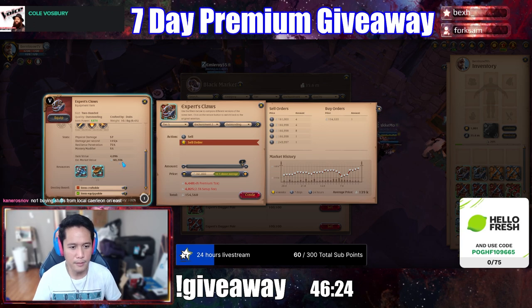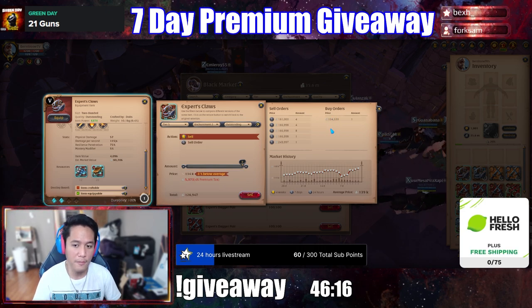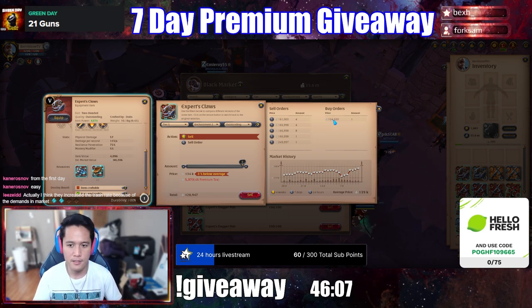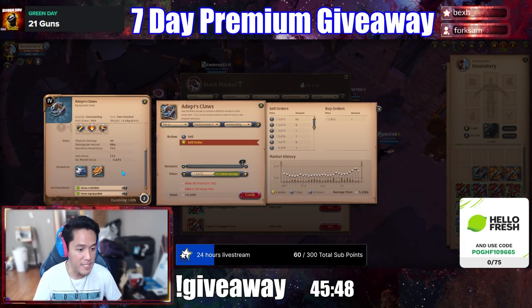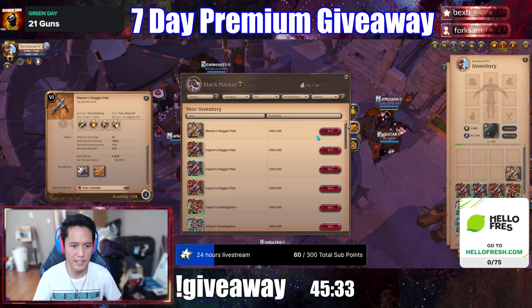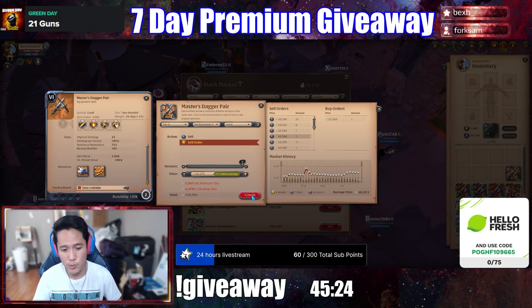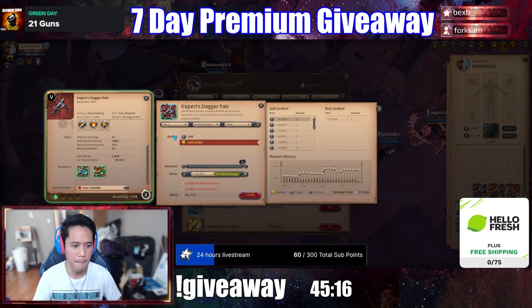Sometimes when I'm lazy, I check quickly: estimated value 80,000, and there's a buy order from the game for 134,000 — that's a no-brainer, I just sell it right away. Estimated value for two claws is 5,600 and I can sell each for 5,600, so I get 10,000 total. Dagger pair — I know it's meta, but the estimated value is 108 and I can sell it for 133 in the Black Market. If it's almost the same price, I'd rather sell to the Black Market because I'm adding to the loot table.